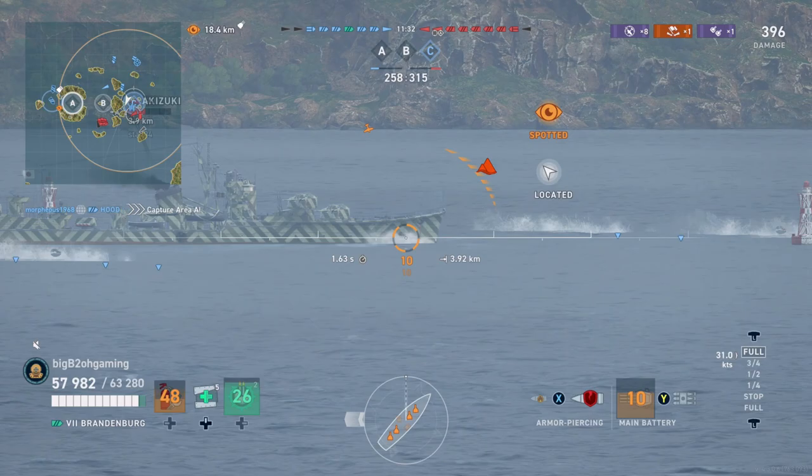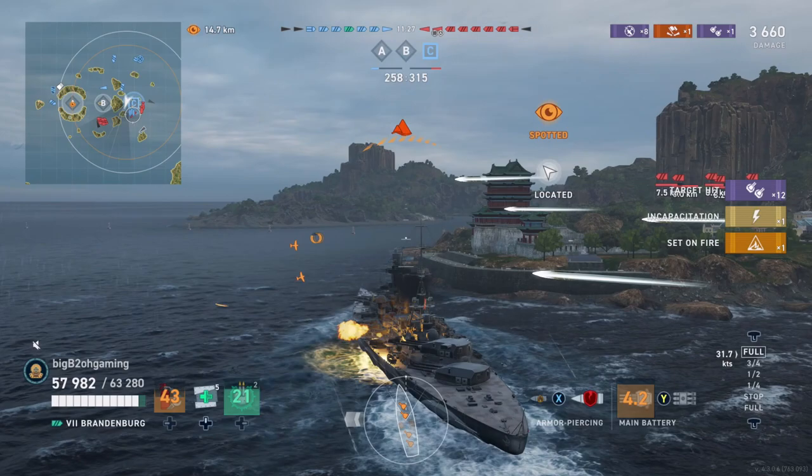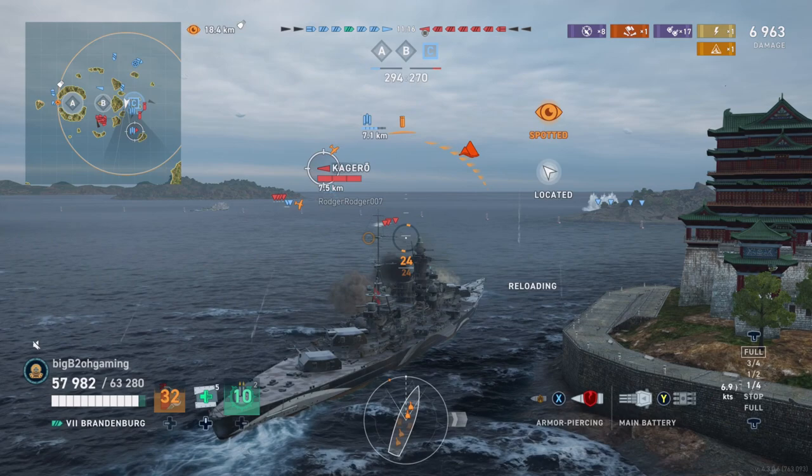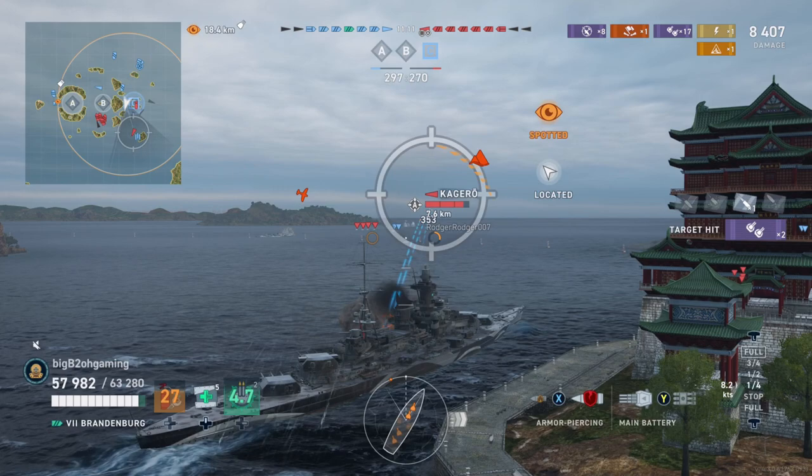I'm trying to get away from these destroyers. The Akizuki is in a very bad spot — he is at four kilometers next to my full secondary build Brandenburg and gets absolutely wrecked by not just my secondaries but also my teammates. I accidentally beach but it seems to work out since the Akizuki completely misses his torps. The Kagero's torps get spotted by our carrier instantly so I know I have more than enough time to dodge those torpedoes.